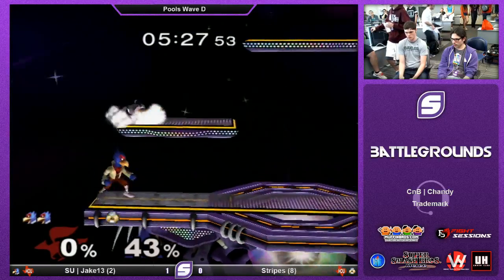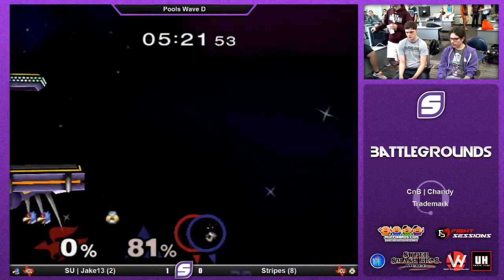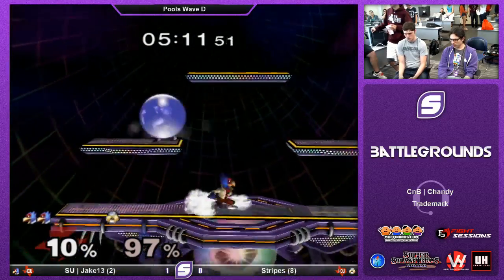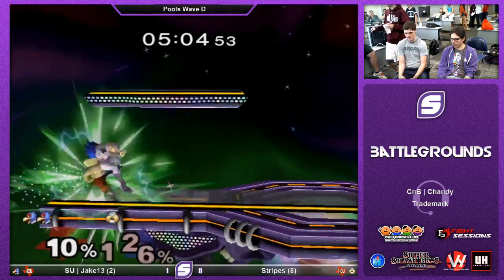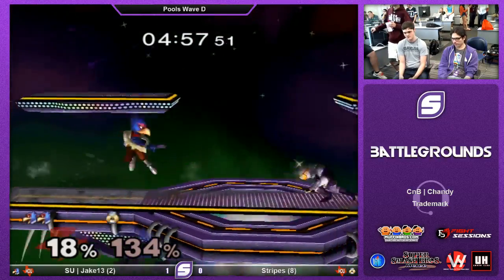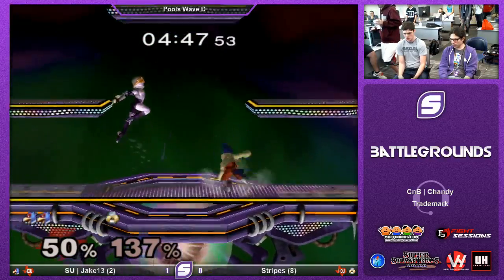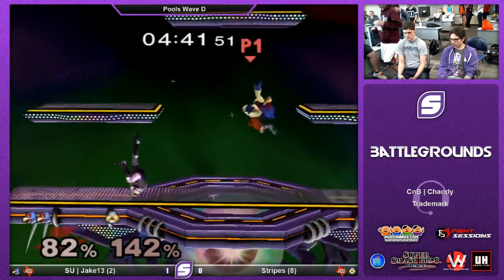Nice laser grab to catch tech away there. Pretty safe. Shine wavedash on the platform — I think he wanted the forward smash. That was actually good on Jake's part. Stripes did nothing wrong in that situation. He probably wanted to catch a double jump side B, but Jake goes for the sweet spot. There's something you can do to cover both of those. Good bait right there. That's just one of those situations — he didn't do anything wrong again. Got the tech-in-place reaction. Very nice slow fall Nair right there. Catches him with another Nair.